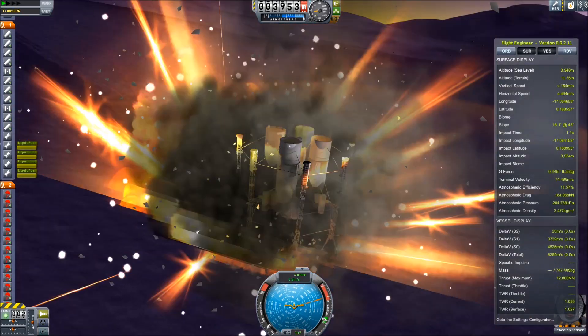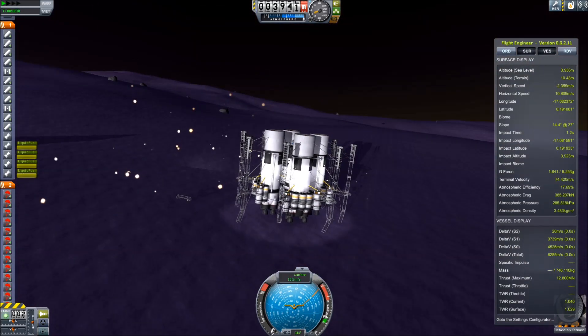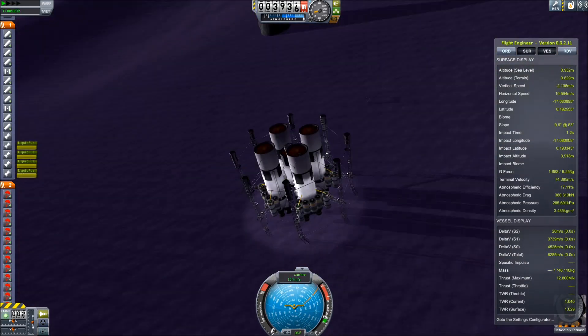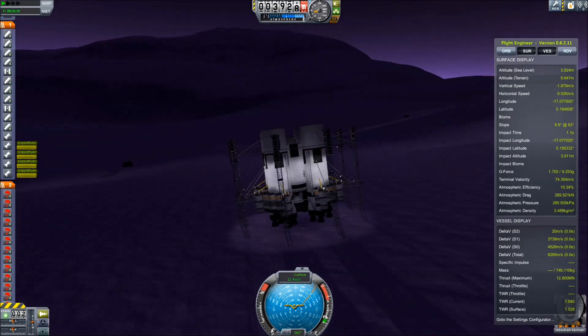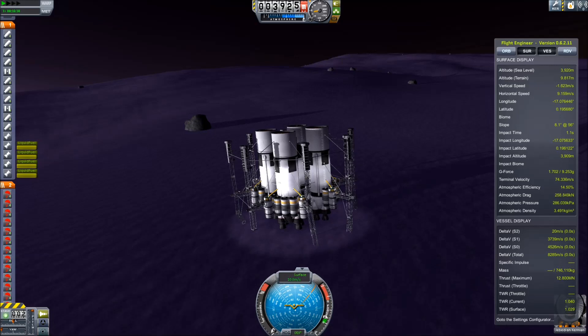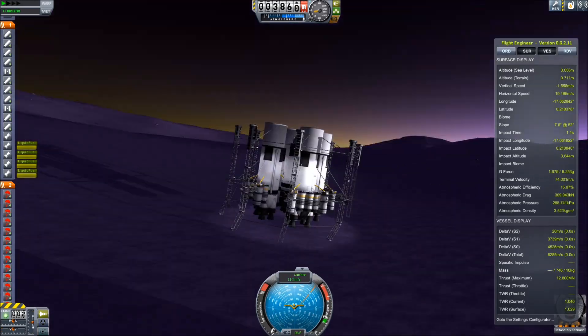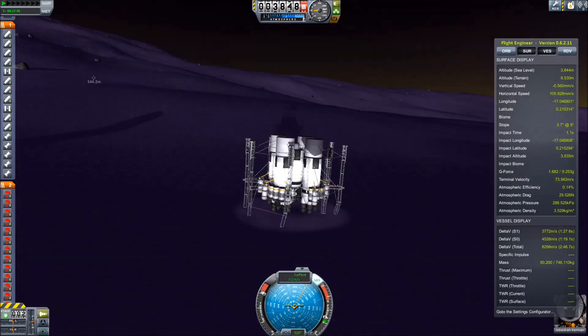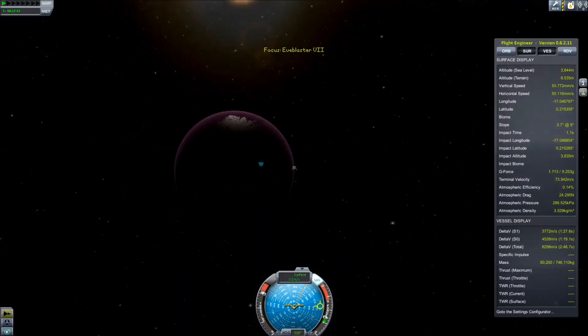It doesn't go as perfectly smoothly as I like. But all the important parts seem to survive, now I just need to scuttle to a stop. I scuttle for quite a long time, it's a bit strange. And once we land and come to a complete stop, the challenge is to get back into our same orbit, 110 kilometers up. And you must do this only staging once, once you're in the air.